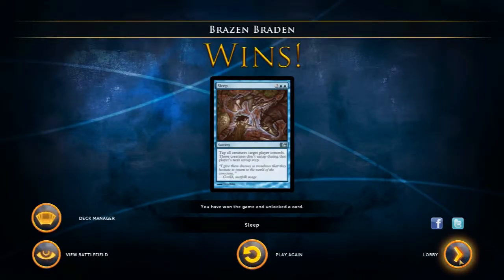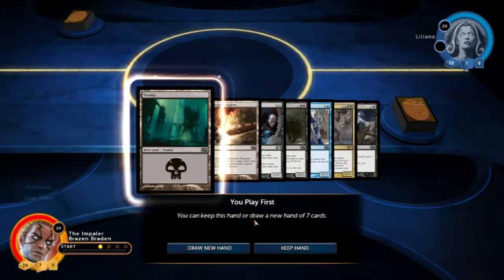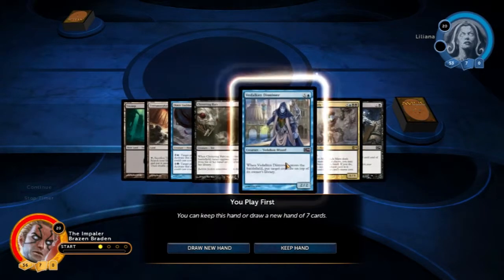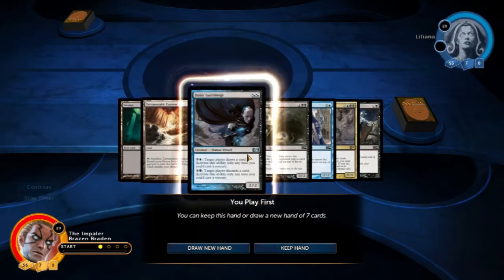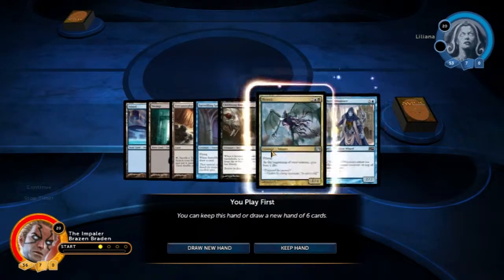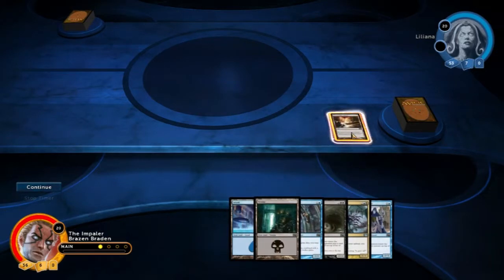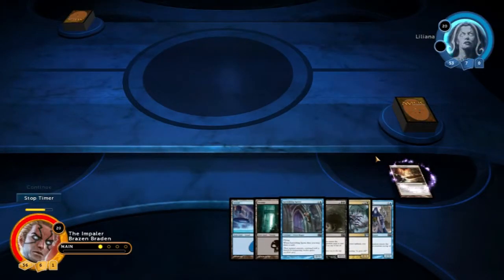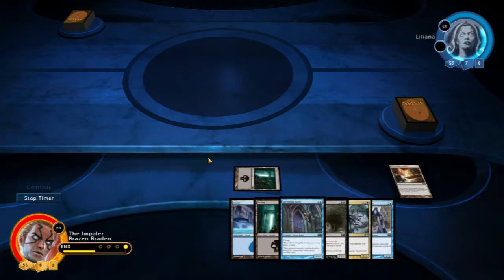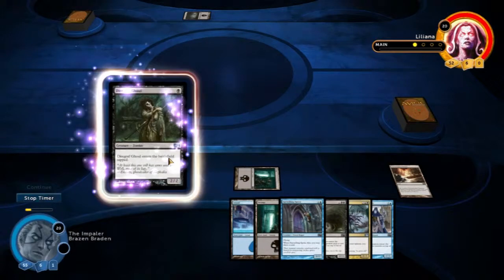Liliana! Black deck, lots of removal. Bad cards in this hand — very expensive. Not much options. We're going to draw a new hand. Okay, we've got the two mana, a flyer, and rats. It's better. We're going to throw this out first with a swamp, so when we come back next turn we have two mana straight away. She hasn't got anything — oh, I speak too soon. Next turn we get out our rats.